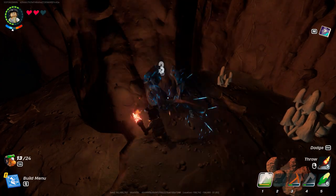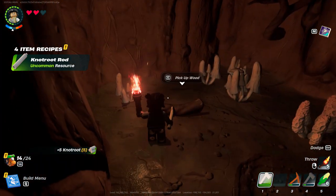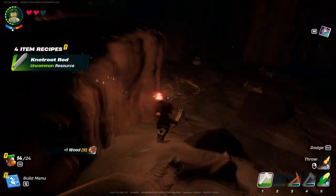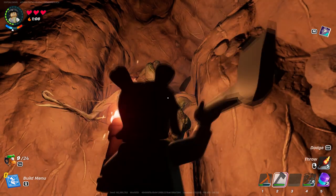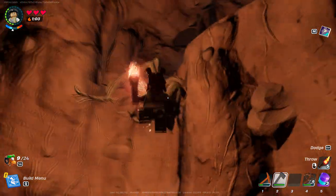It'll be dark inside the cave so you'll need a torch, and if you look around you'll find these roots coming out from the walls or the ground. You want to use your uncommon forest eggs to cut down these roots so you can get the knot root. If you use the common eggs or the regular eggs you won't be able to break these roots.